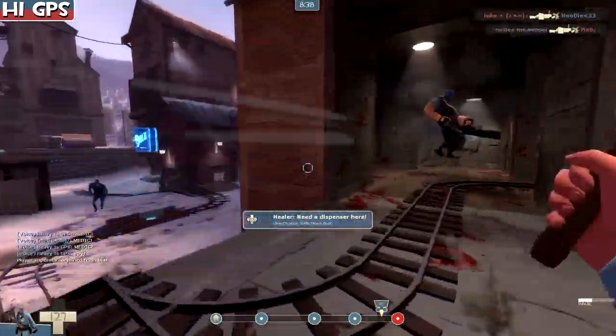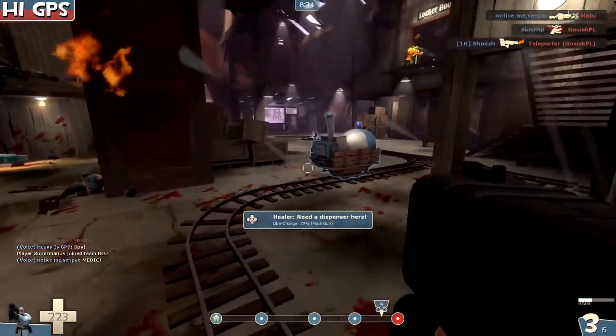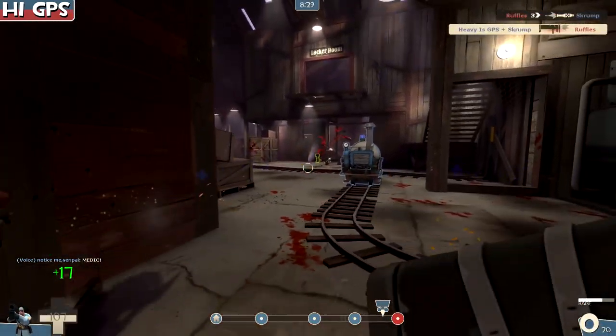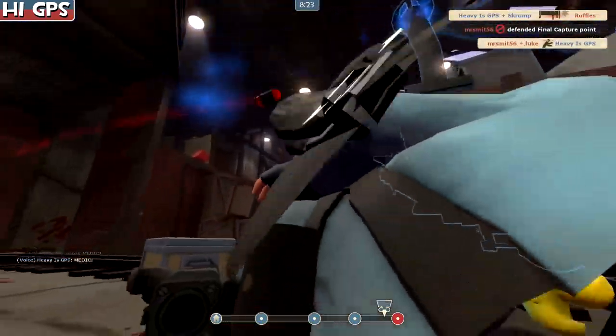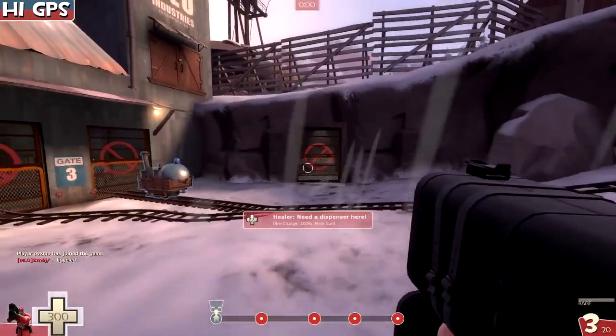Let's see how we spend our time. We're gonna go and whip this heavy who isn't going to attack even though he's at full health with no overheal — there's really not a lot of stuff here, no reason for him not to go. We kill the soldier, got 17 health back because of mini-crits from Jurati. And then we get sniped.